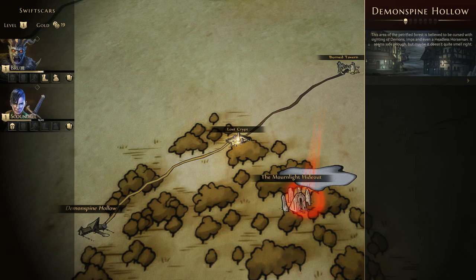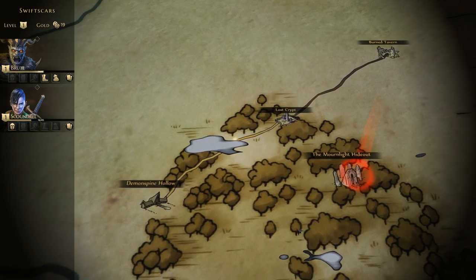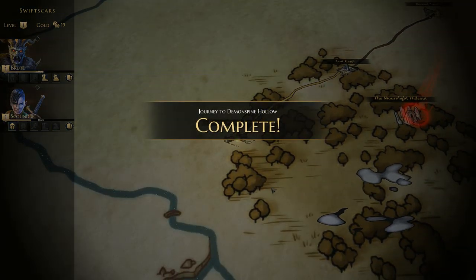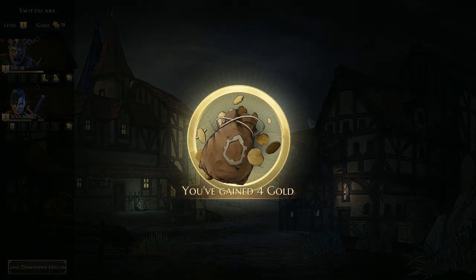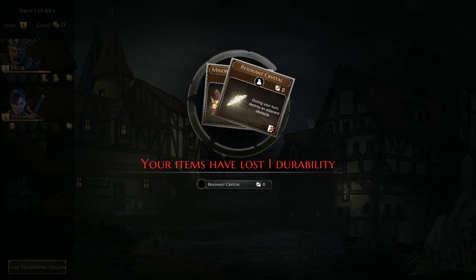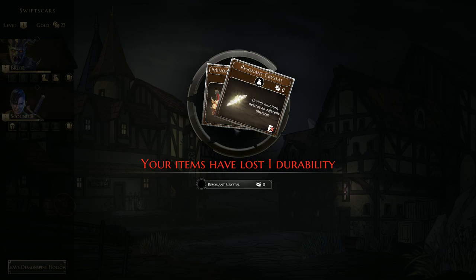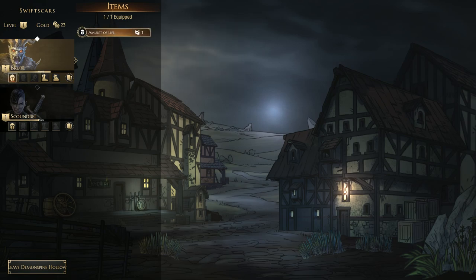That is completed. We keep heading on, and there might be an encounter — but it was uneventful. We did complete that scenario. We enter the village and get the reward: four gold, five experience, plus an Amulet of Life, which we can equip to our characters. During your turn, it lets you perform a heal-one-self action — a free action to heal yourself, which is not bad. We can give that to our Brute. Our stuff has also lost durability. We can equip the Amulet of Life to the Brute — it will only last one scenario from now.